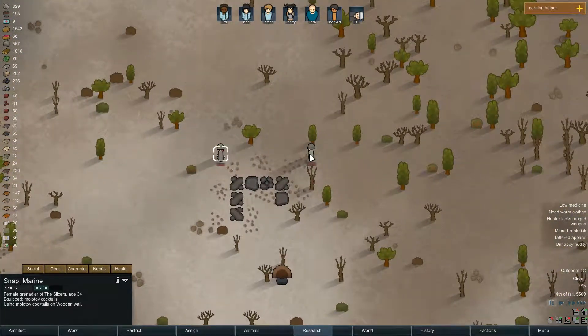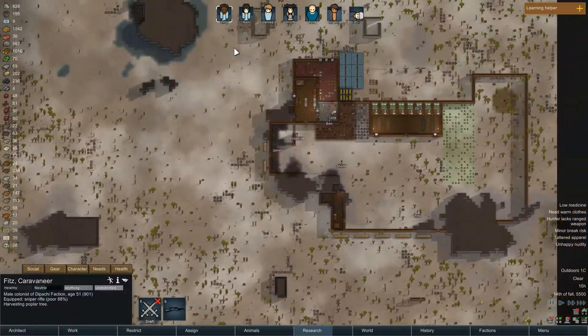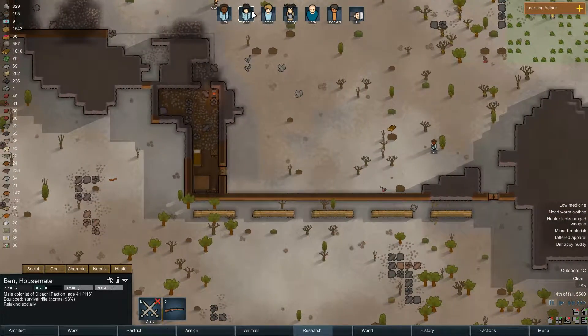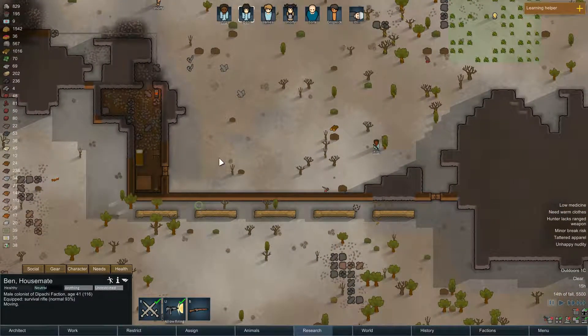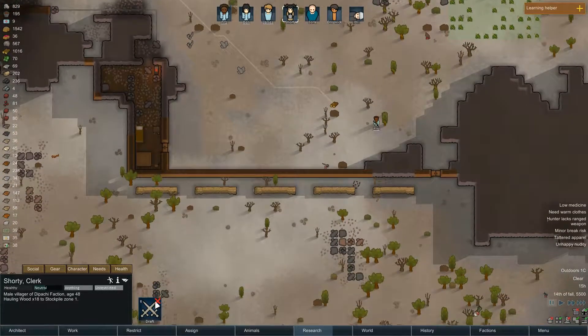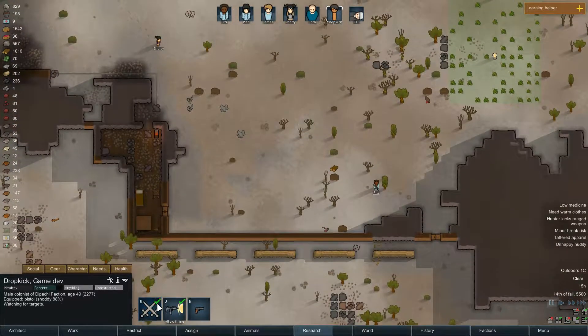Molotov cocktails on wooden walls and frag grenades, really? They're coming from the right side. I think almost all the people have guns - handguns, no gun, SMG even, and a pistol.